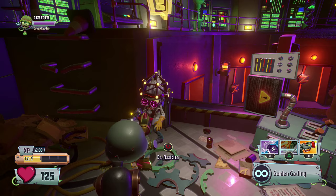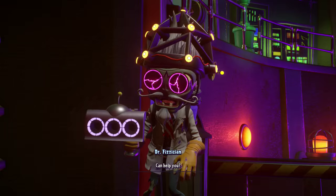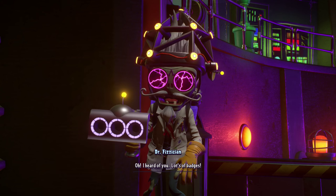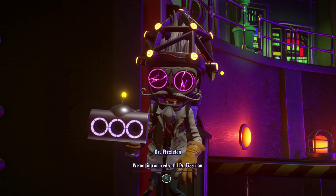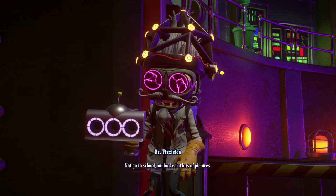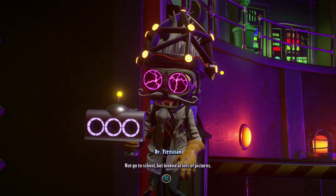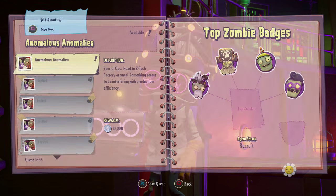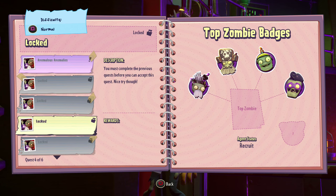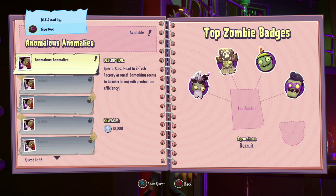Let's go and talk to Dr. Patient, see what he has to say. I know this is Dr. Physician. Can I help you? I heard of you - lots of badges. We haven't been introduced yet. I, Dr. Physician, not go to school, but looked at lots of pictures. Prestigious. Now work for Zomboss, who said I not terrible. There are six quests. Let's get started then.